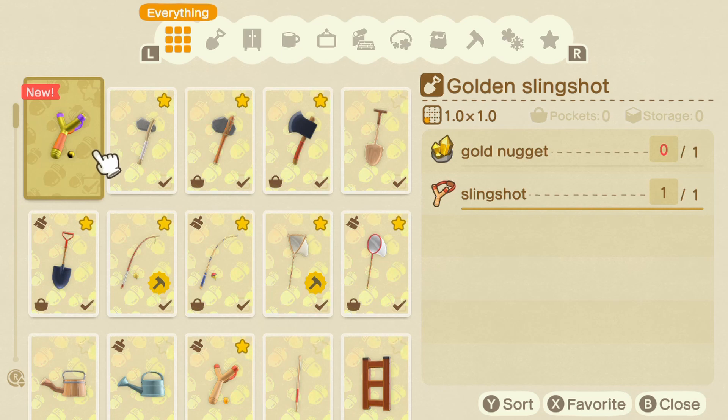And to do this, you need to shoot down 300 balloons. Now of course some achievements are much harder to achieve. This one was actually not that hard, considering there are so many balloons to shoot down in Bunny Day. So it was pretty cool. And this is the golden slingshot recipe — you can see it's different in colors, and you need one gold nugget.